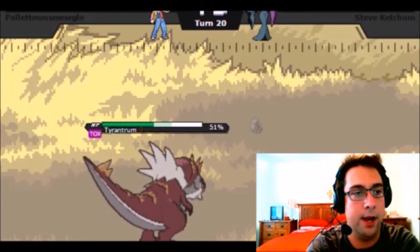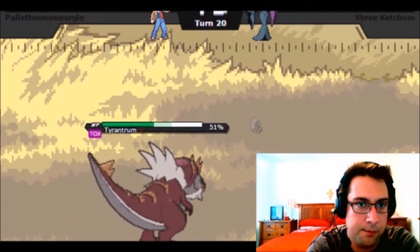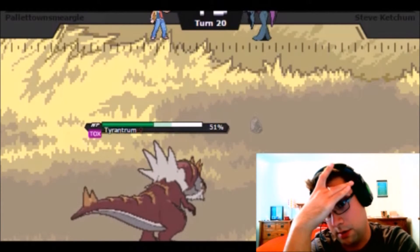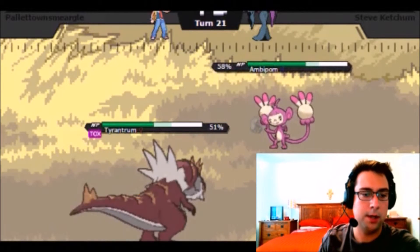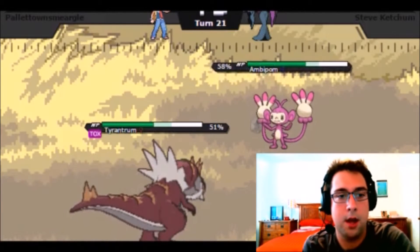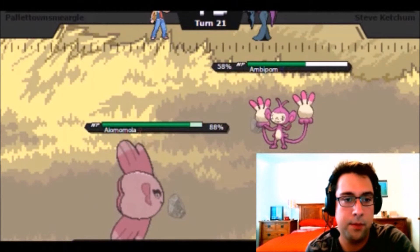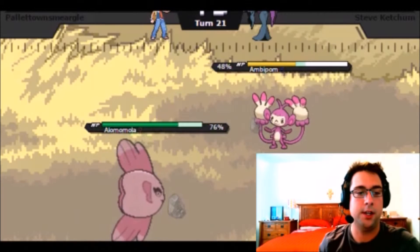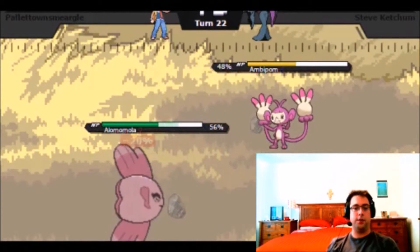If he goes out to the Ambipom, I'm going to switch out to my Amoonguss or Alomomola. The obvious switch is the Ambipom because of Fake Out Toxic damage. Here it comes — I'm going to go out to my Alomomola to catch the Fake Out. And then we'll get some Life Orb damage off on this thing. In comes the Fake Out, does 20%. Life Orb does a good chunk to him.